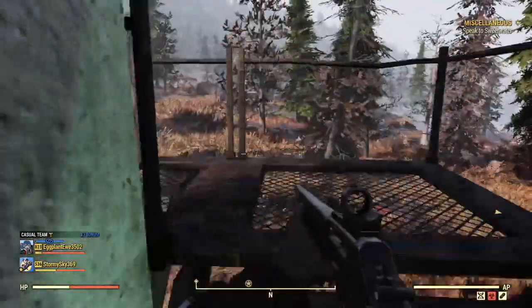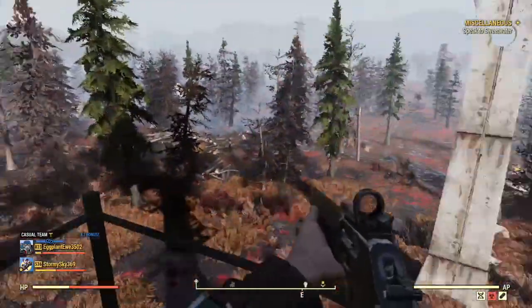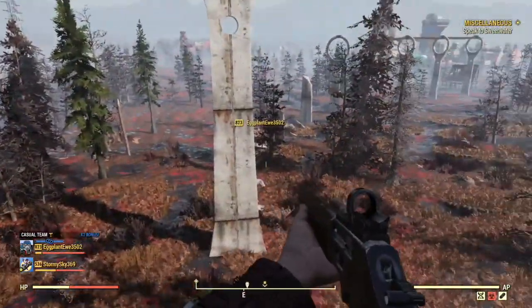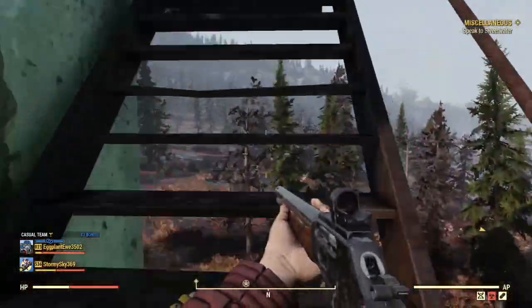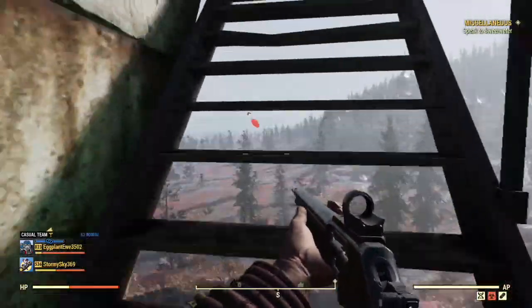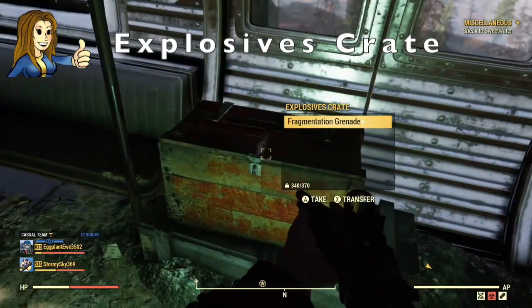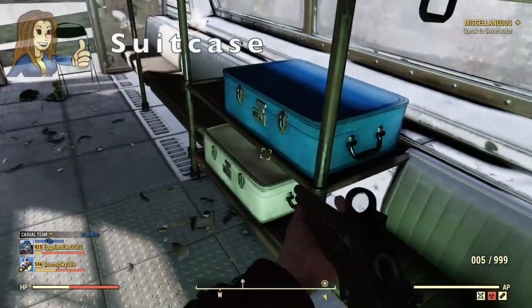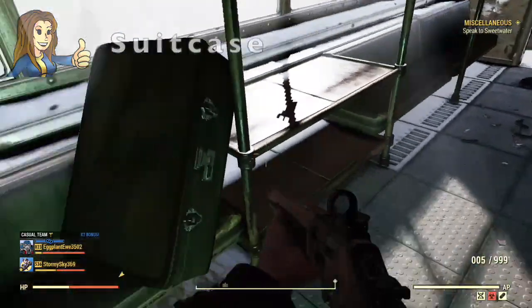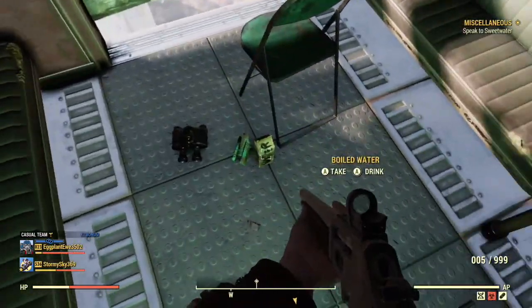It's not a bad view of the Cranberry Bog. Looks like I've triggered some mines there, so be careful guys. Going inside the monorail, we have an explosive crate and a ton of suitcases, and a little bit of aid as well and some binoculars.